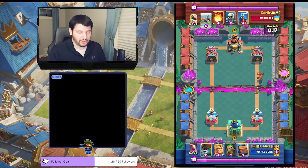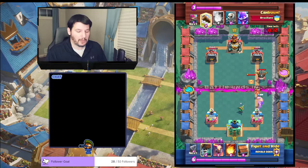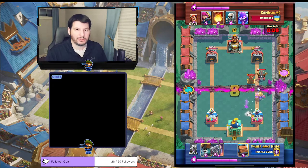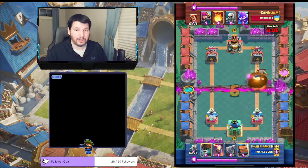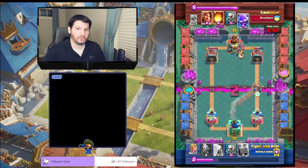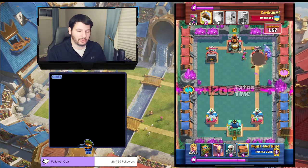Now Valkyrie's coming down the lane, and he's going to X-Bow again. Here's where the trick comes in: when you have Golden Knight in your hand, activate the ability the moment the tank is out — and it will connect from Tesla to X-Bow every single time. If you Golden Knight ability and Fireball at the same time, you will take out the X-Bow and you'll be fine.